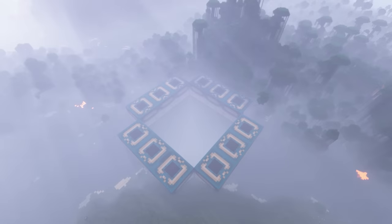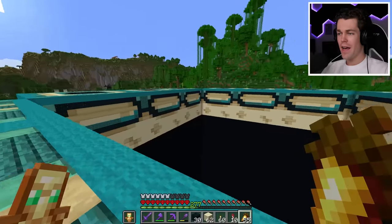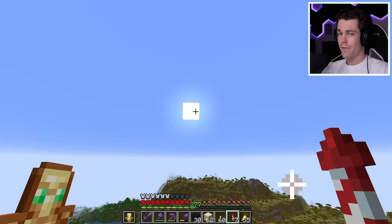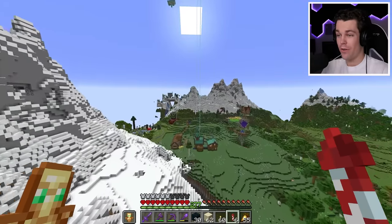After a few days of building and terraforming, this is the final end portal. It turned out so good. Now that I have all the above ground stuff done, it's time to work on the stuff inside the portal. The first thing I'm going to do is break the end portal frame, since I think it'll look a lot better with just the portal and no frame.